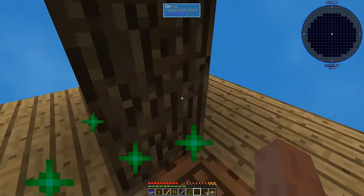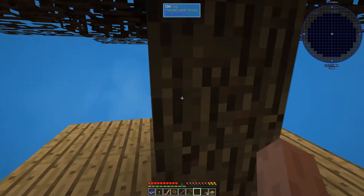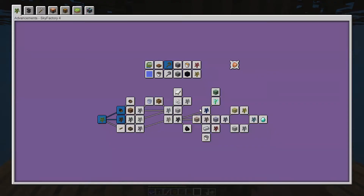Let's go ahead and plant — not the resin, the sapling — and there we go. Let's open up the achievements first and see where we're at. We got the saplings, the acorn, the sapling. We gotta cook the sapling but I gotta make a furnace first.